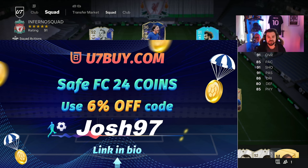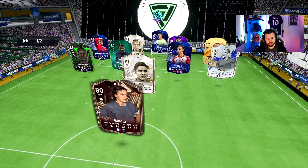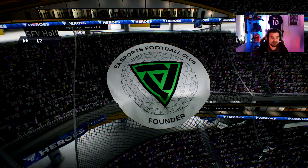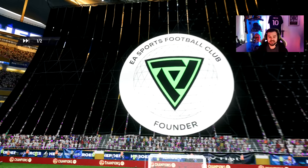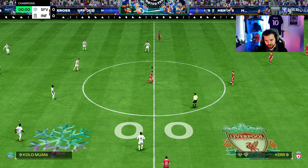Without further ado, let's get into the review. Here we go into match number one — he's got Ribery, same as us, an Eusebio card, and an evolutions player in midfield. Hopefully we're going to get some nice goals and assists with Gerrard and see what he's all about. We've got him in the mighty Reds kit — come on!